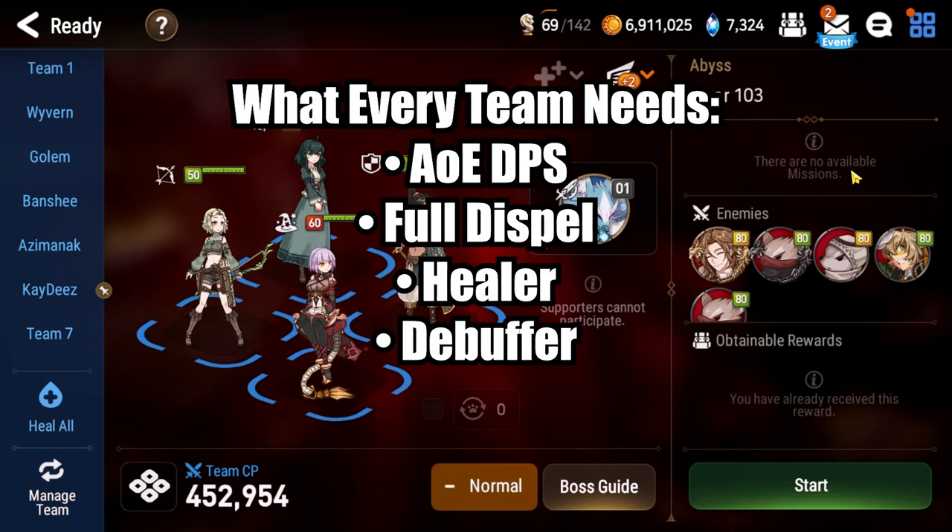Let's talk about what every team needs to succeed on this Abyss floor. Number one: an AOE damage dealer for the mice — you simply can't get off the floor otherwise. Number two: a character with a way to remove all buffs off Blaze Dingo when he turns into Red Dingo, otherwise you die. Number three: some kind of healer for sustain. And number four: a debuffer — someone multifaceted with debuffs.